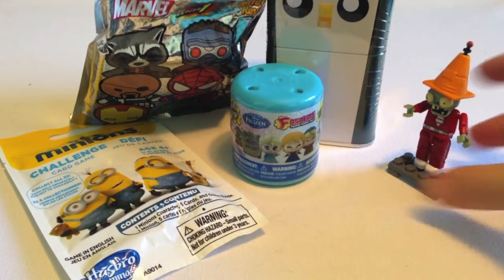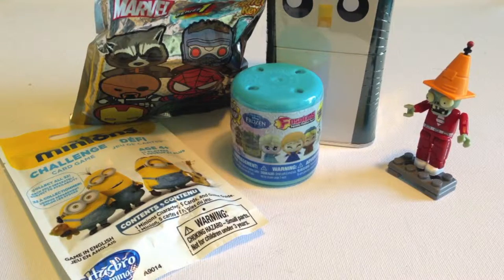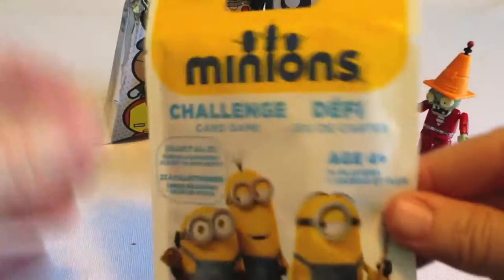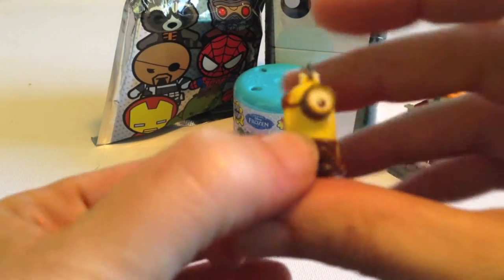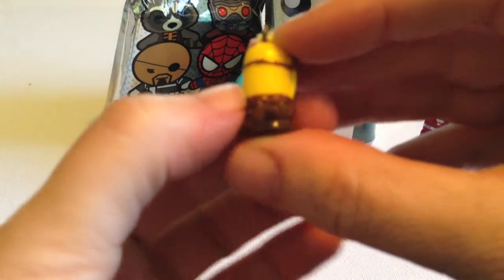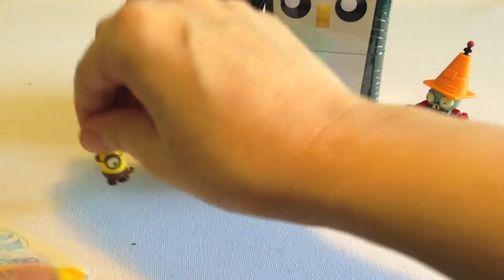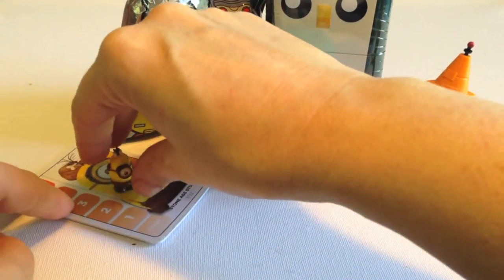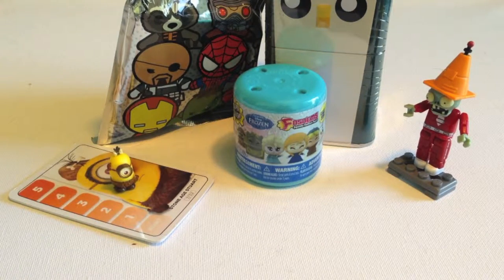And next — what should we do next? Let's do the minions. And if you watch my videos, you know I'm a huge minion fan. I'm really looking forward to the new movie. Who do we get? Look at it — it's one of the kind of Cro-Magnon ones. That is so cute. These sets come with a little figure and also the cards so you can play a game. So this was Stone Age Stewart. I love these little figures — they're about the size of your thumb. They're so cute.